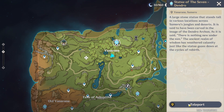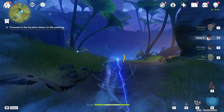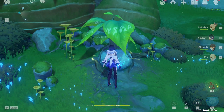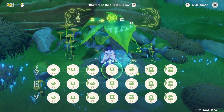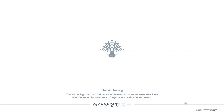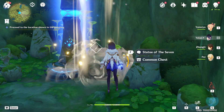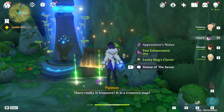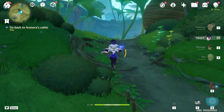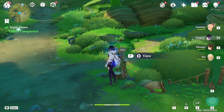It shows where you can dig up treasures, and this one is indicating there's a treasure near the Statue of the Seven. So let's go ahead and teleport back, switch to the real world, and play our instrument here. Now let's teleport back to the Statue and dig up the treasure. Let's go back to the post — this quest is finished.